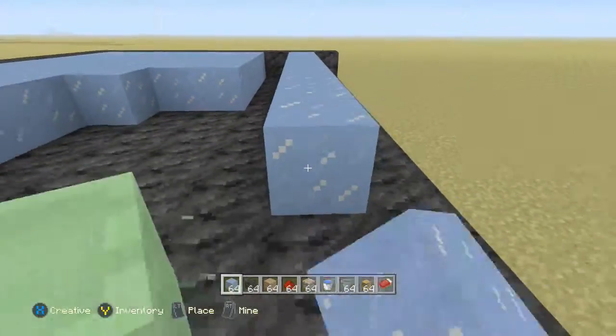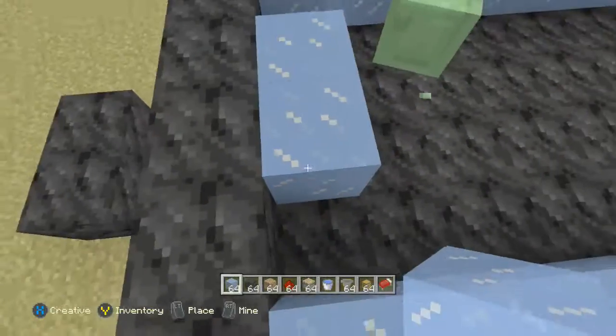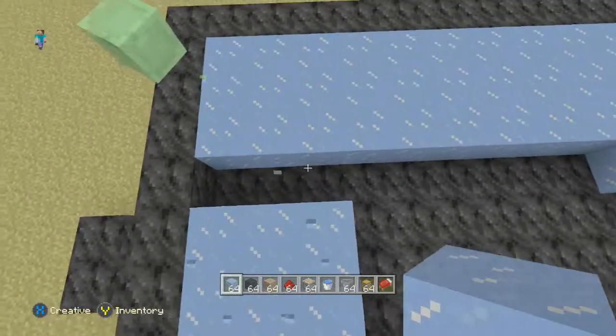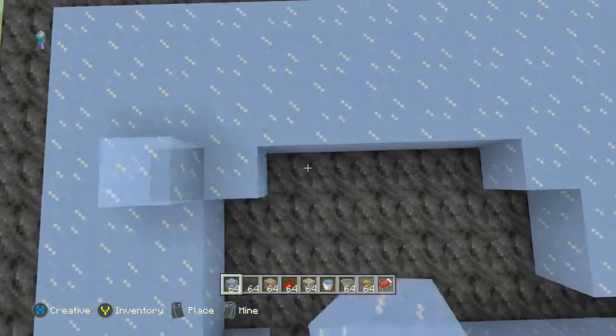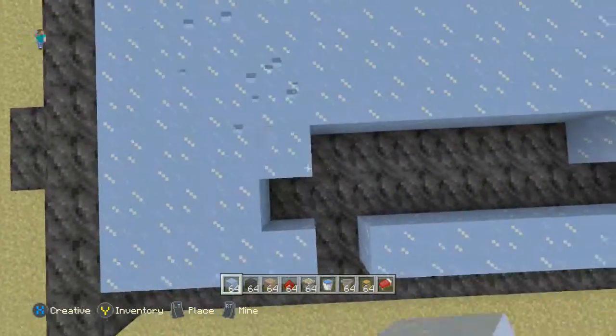We're going to fill that in except for the first layer, which is actually going to have some hoppers. This design is nice — it's pretty easy to build, it doesn't take too long at all. If anybody needs help, definitely let me know, I can come on your world and help you. It's pretty easy to build and pretty cheap.